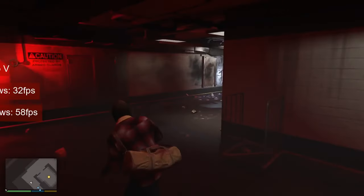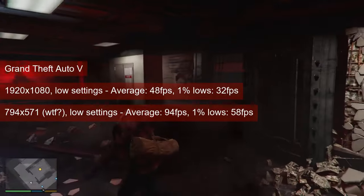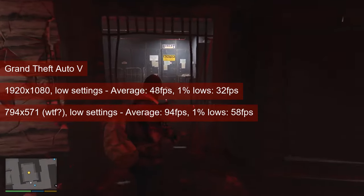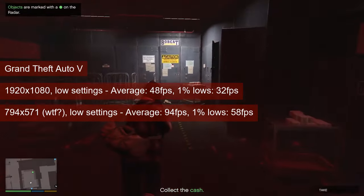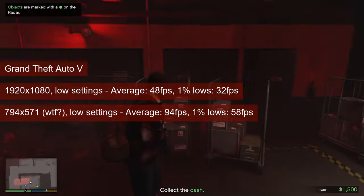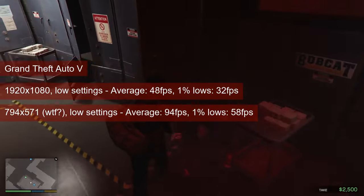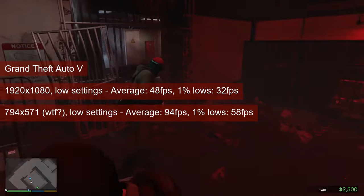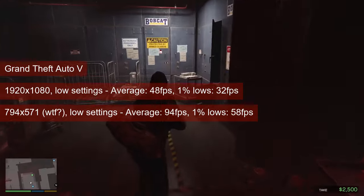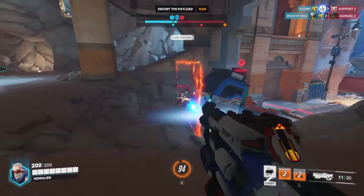I decided against removing GTA 5 from the list of games to test the card in, but it may very well be that this will be the GTA game to play for quite a while. At 1080 resolution and the lowest possible settings, the HD5770 averaged 48 FPS with 1% lows of 30 — this is fine for single player. I also left the results at 794 by 571 resolution; if this raises your eyebrows, you may want to check some of the latest community posts.